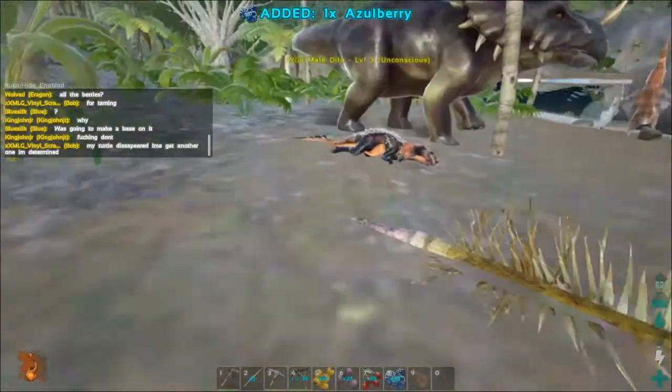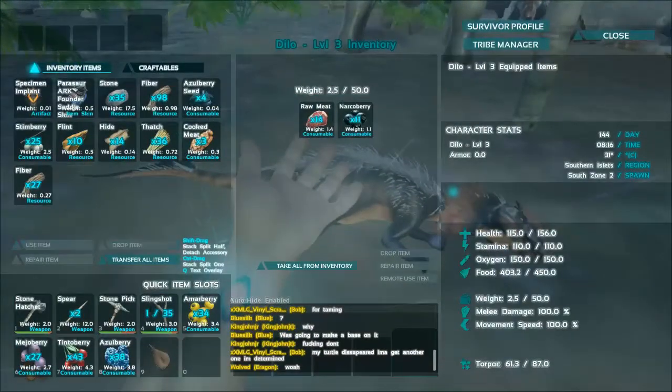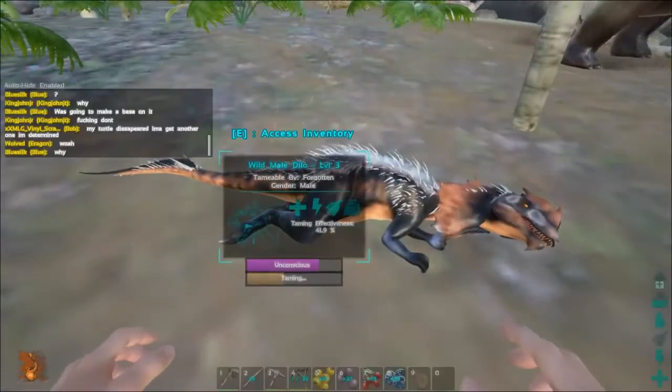As you can see here, I got a little worried because this trike was walking right up to where the animal's body is. Also, dinosaurs will eat your animal's body if it's just laying there, if they're carnivores. So you've got to keep an eye on that too.